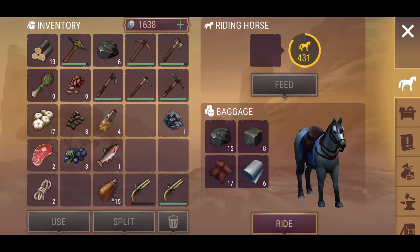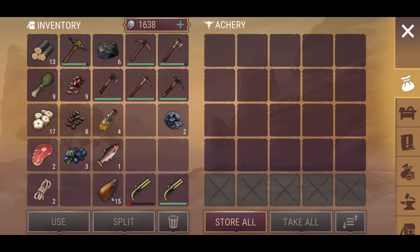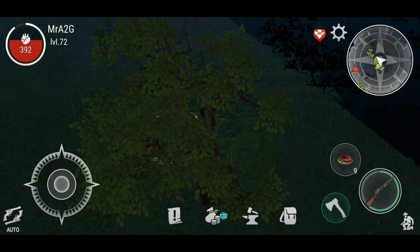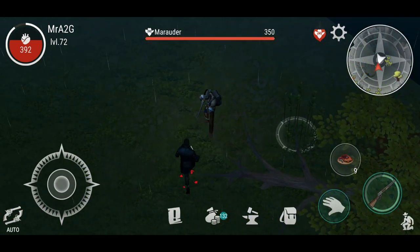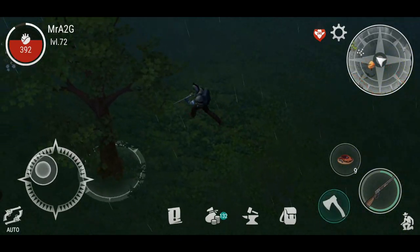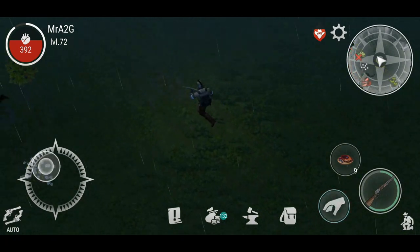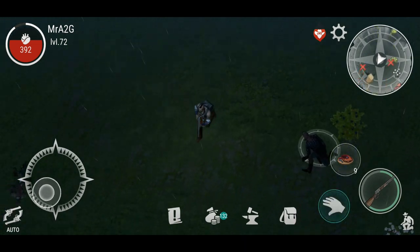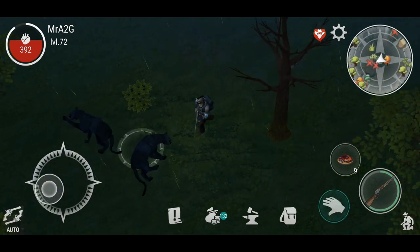Let's go ahead and drop a few things off. The ash trees are sort of hidden — I've noticed they're hidden in amongst the oak, just to sort of obscure them. You've really got to look for them. So far I've nearly got a full stack of ash — oh my goodness.